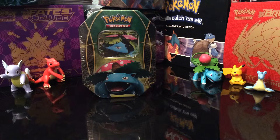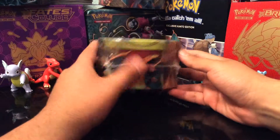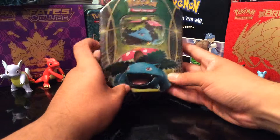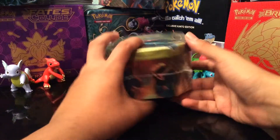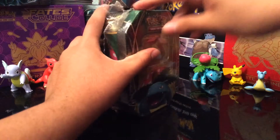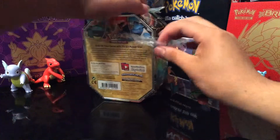Hello everybody, this is OVPKMaster7 here and today I got a Venusaur 10 box opening for y'all. This is my video number five so let's get to this. I have a Venusaur 10 box to open for y'all, featuring the three starters from Kanto — Charizard right here, mostly everybody's favorite. I like them all personally. Then we got Blastoise, then we got Venusaur. They're all pretty cool.